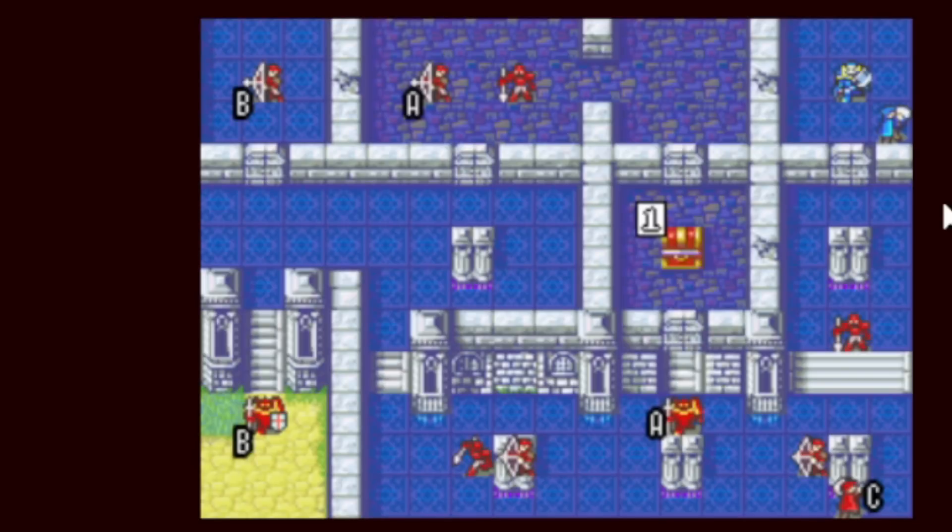You might want to level Matthew up a bit if you can do so safely. He starts with 11 speed at base. If you leveled him in Lyn mode, that's great, but if not, you'll want at least 12 speed by chapter 18 and 13 speed by 19x — that's one or two points over eight chapters, very doable. He has around 60% speed growth so getting him two or three levels should get him there. That's all for chapter 11.